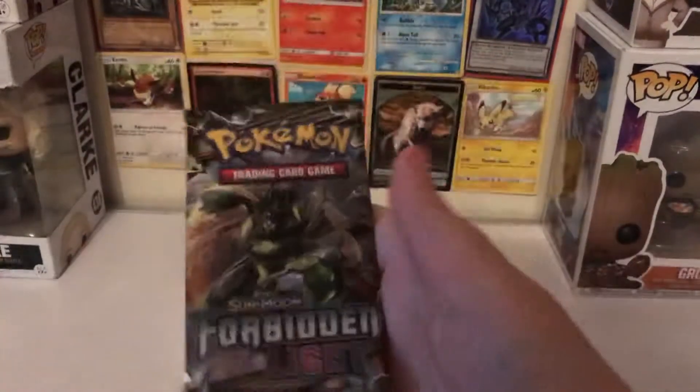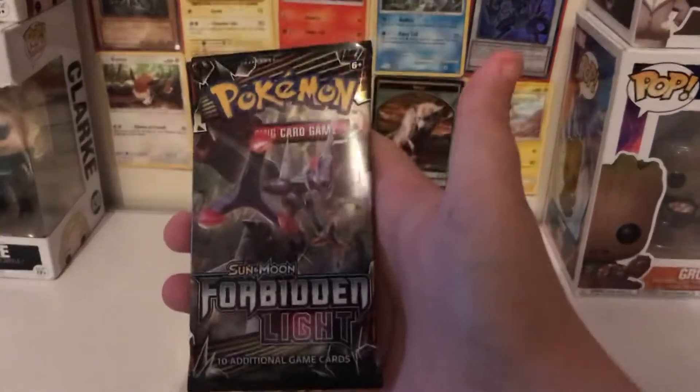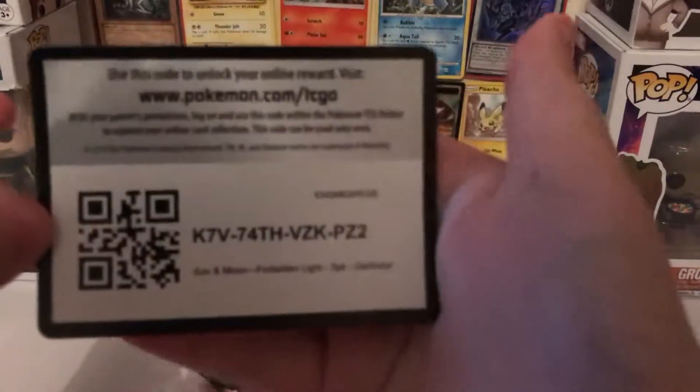We've got one — Forbidden Light. Two — Forbidden... oh wait, I think it's all Forbidden Light. Not — Burning Shadow. Then we've got... sorry. We've got the card, and it's coming out. There we go. Chuck that. If you want the card, there it is.